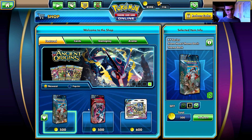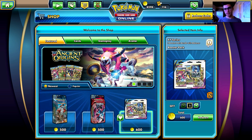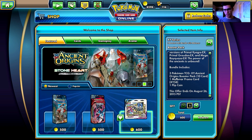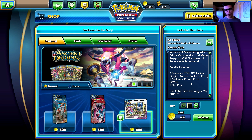So I went to the store to buy those two themed decks and I found out that there is a booster pack bundle with Malamar — a blister pack. It is 'Power of the Ancient Days': a pack with three 10-card booster packs from the Ancient Origins set and one Malamar Promo card, the X and Y 58, and one flip coin.